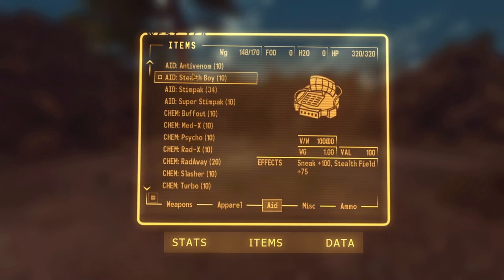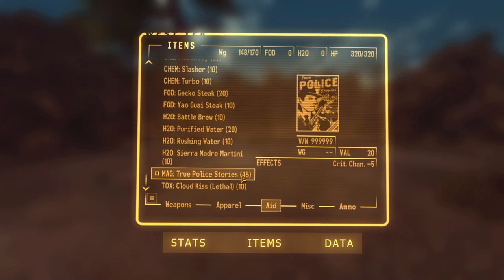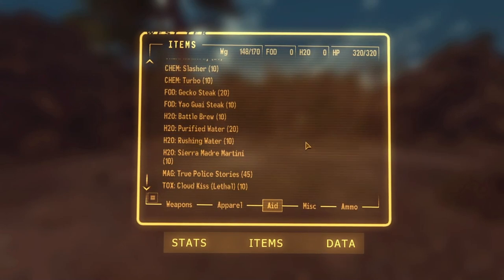For chems we're using pretty much every powerful chem in the game. Rushing Water is one we're going to use quite a lot because of the swing speed bonus it provides.